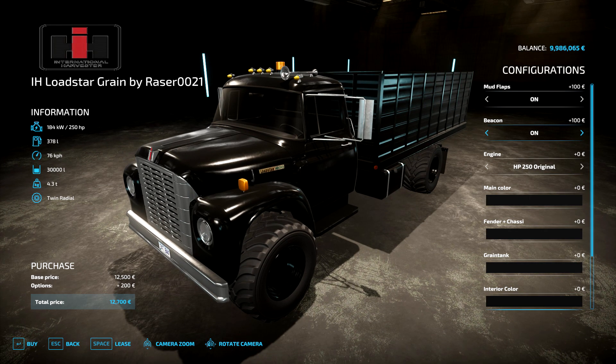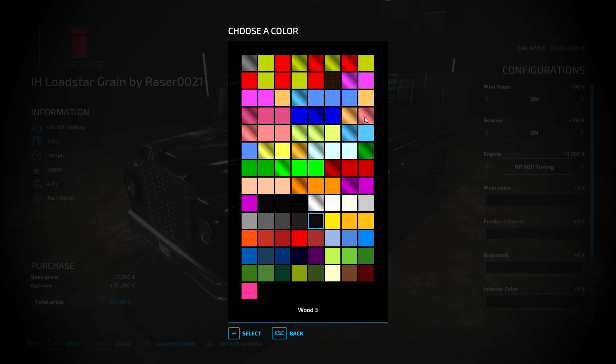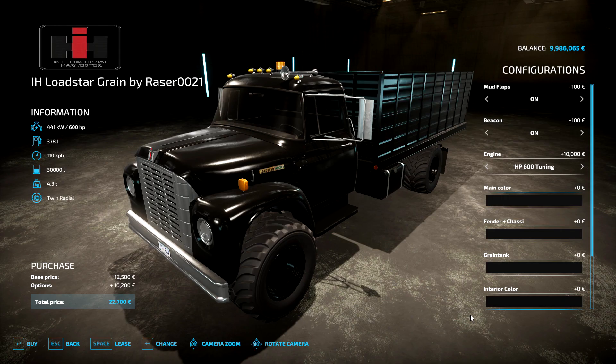It actually looks really good - damn! Mud room, mud flaps back here. Lights on top, and oh yeah - 400 horsepower... and 600. Why leave it at 600? Fuel and miles, that's how fast they go. And that's actually how much it can hold - 30,000 liters. Not bad.